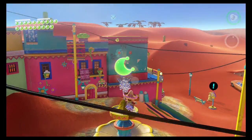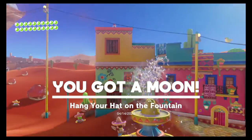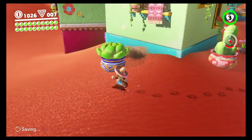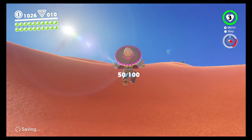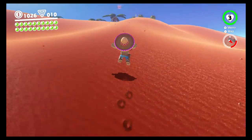If you throw your hat on top of here and then hold Y, a moon is gonna pop up — grab that, that is already the second one we got today. Then if you come around here there are some purple coins. That is 50 of them, so we're only halfway there.